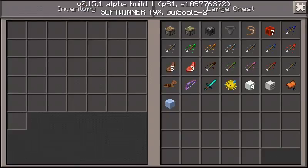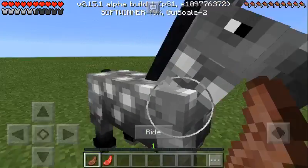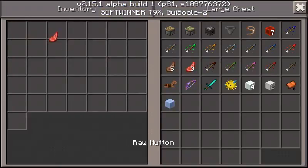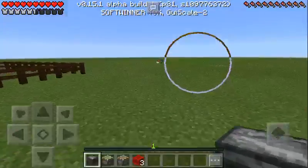Basically everything that we need is in this chest. I just wanted to show you guys stuff I probably missed from the last update. That would be raw mutton and cooked mutton — basically just new food and it's really good. There's also puffer fish as well, and a bunch of new stuff.